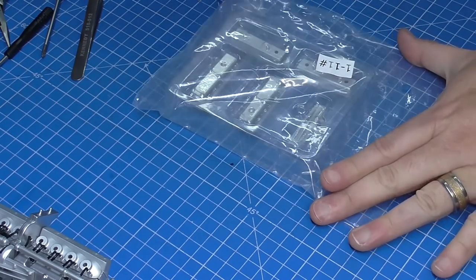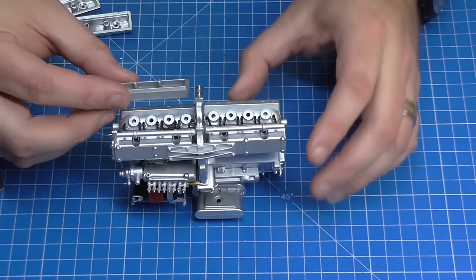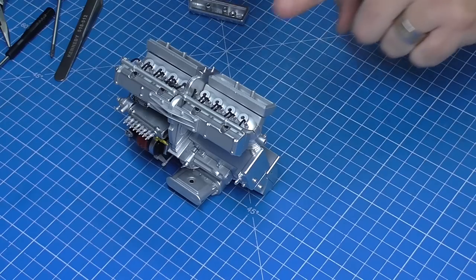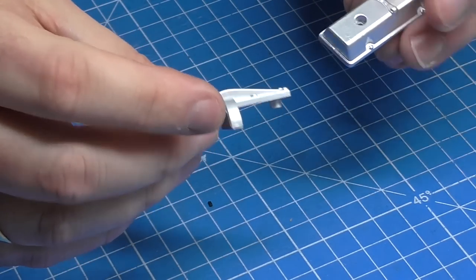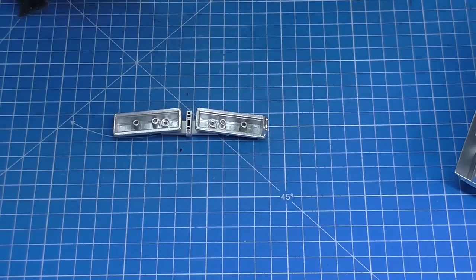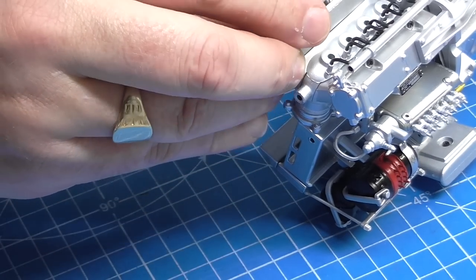In stage eleven we've got the valve covers for the other side. One says 1B, the other says 2B - going in the opposite orientation. VP screws secure these in. Then brackets join the parts together, one on each side, held from the underside with AP screws. Just like last time, this section goes over the top here, clipping into place.